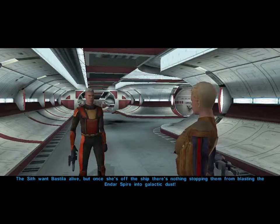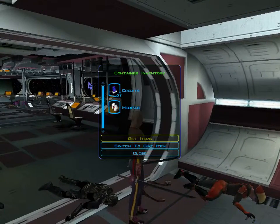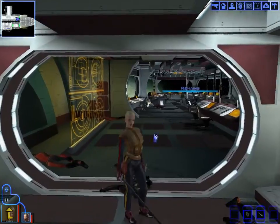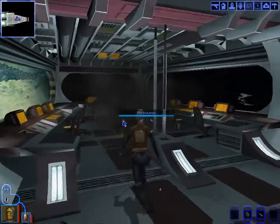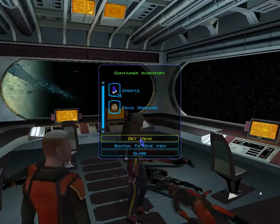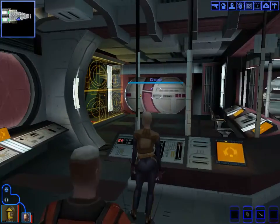The Sith want Bastila alive, but once she's off the ship there's nothing stopping them from blasting the Endar Spire into galactic dust. We collect items from belts and notice droids attacking us — the droid designs in Star Wars are great. We appreciate this game so far.